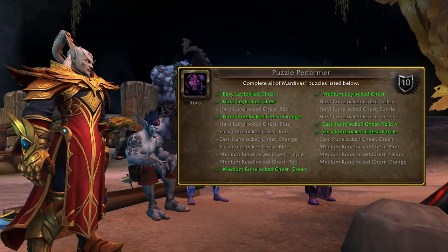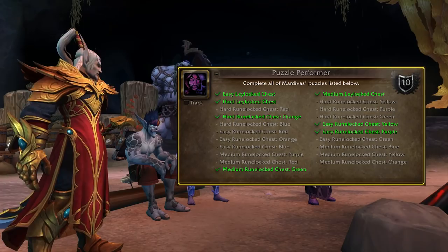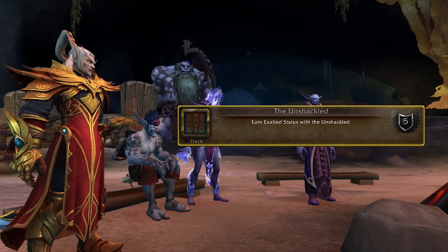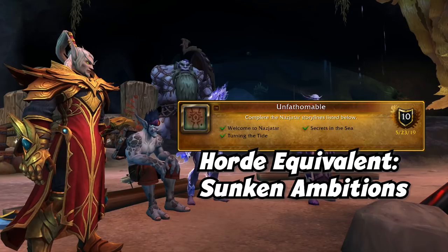Puzzle Performer asks you to complete every puzzle type in the zone. If you're completing world quests you're going to get this eventually, but from testing you can find and solve puzzles that aren't attached to world quests too. Use an addon like Handynotes to track where these puzzles typically spawn and do a round if you're looking to fill up this meta. You also need to hit Exalted with your faction's Nazjatar rep, which is no big deal. And finally, Sunken Ambition requires you to complete the entire zone storyline, which should only take a few short weeks.